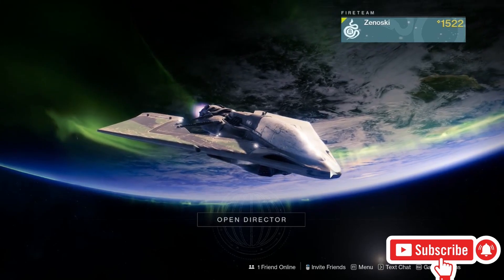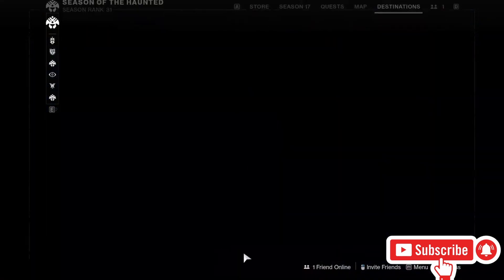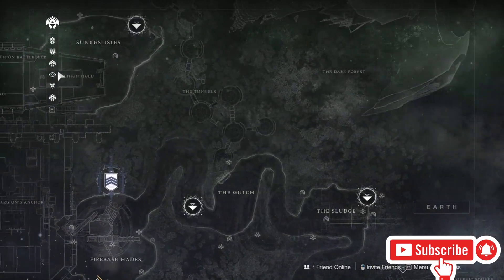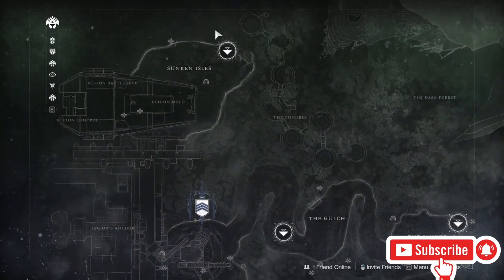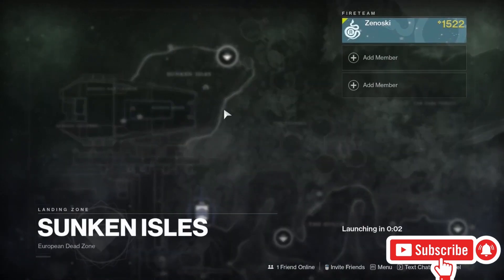To get to this lost sector, all you're going to want to do is open your director, go to the EDZ, and the lost sector we are going to is in the Sunken Isles — right here. So all you're going to want to do is go to the Sunken Isles and just launch there.